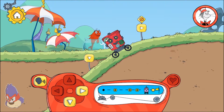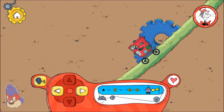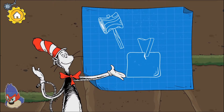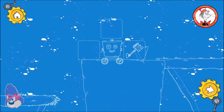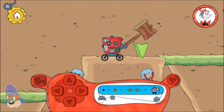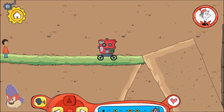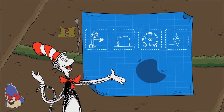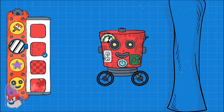Hmm, which way should we go? I wonder what is down! If you hit it hard enough, a wedge can break something apart! Hmm, what should we do? Hitting the wedge pushes it into the platform and makes it split in two. You finished the level. We used these tools to pass these obstacles on our way through this level. You found a new decoration. Touch the paintbrush button to use it. Make changes to your robot.